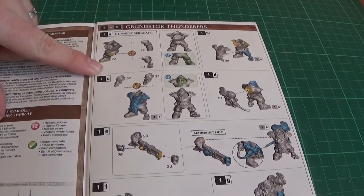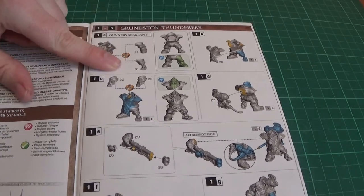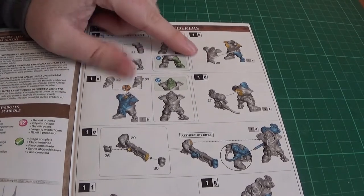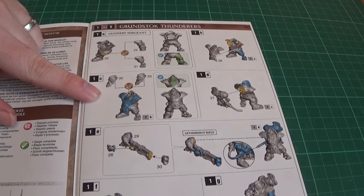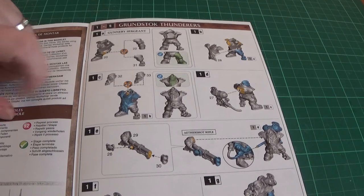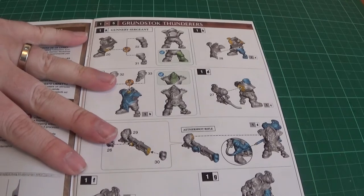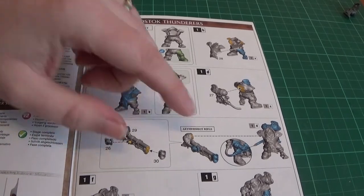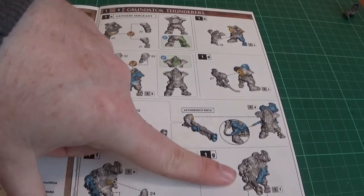We want part 20 which is the body - sans leg - and the bionic leg which is 31. You have the option of not giving him the bionic leg because it may look silly and ad mech-y, but I'm putting it on. Part 28 is the front of the body. Then we have heads 32 or 33, which from the pictures look very similar apart from the beard having a little more scroll effect. Part 27 is the pack, and then we're onto the aether shot rifle: parts 26, 29, 30 - they attach to the pack. The other arm is part 24. So let's get all these bits off and have a look at them.